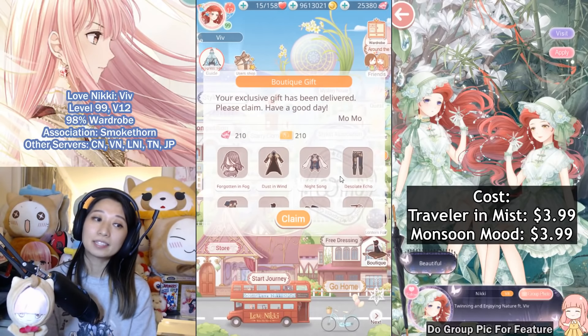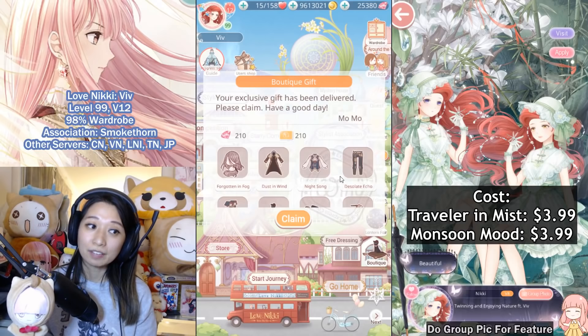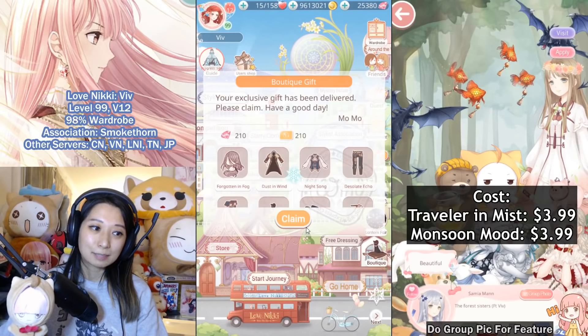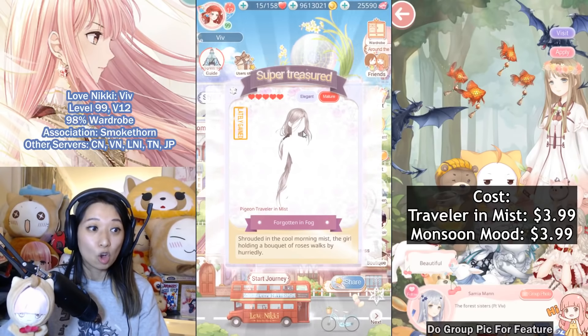I highly, highly recommend you to save this pack in your mailbox for a future cumulative recharge event. But for me, for the purpose of this video, I am going to be claiming it. Let's smash that claim button. There you go — 210 diamonds, 210 VIP EXP.